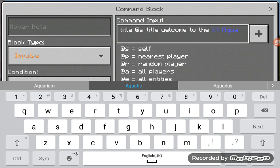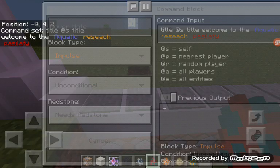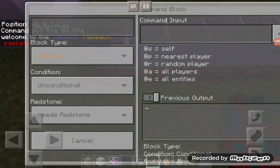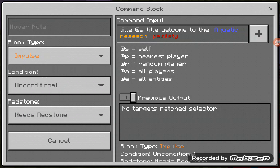I can't interact. Did I just make it go small? Research Facility — it's just gonna be all rainbow words. Let's see if it works. Oh, that's not the right one — it's the first one on the left. It's not working for me — 'no targets match selector.'